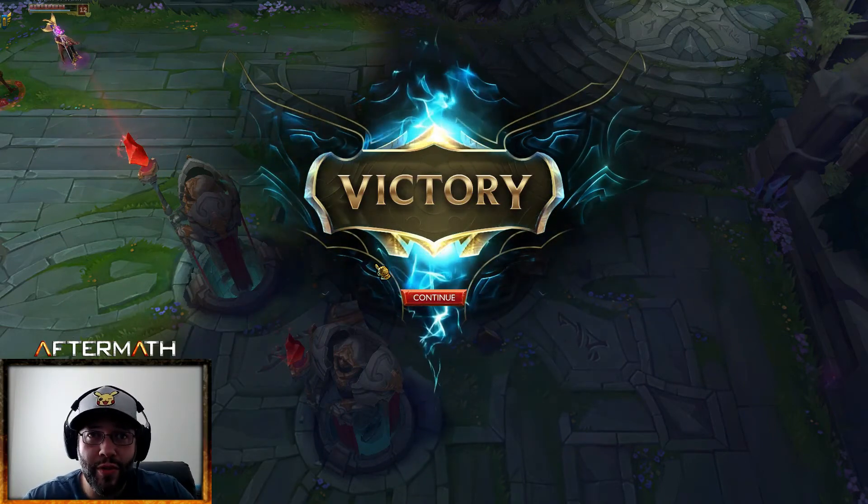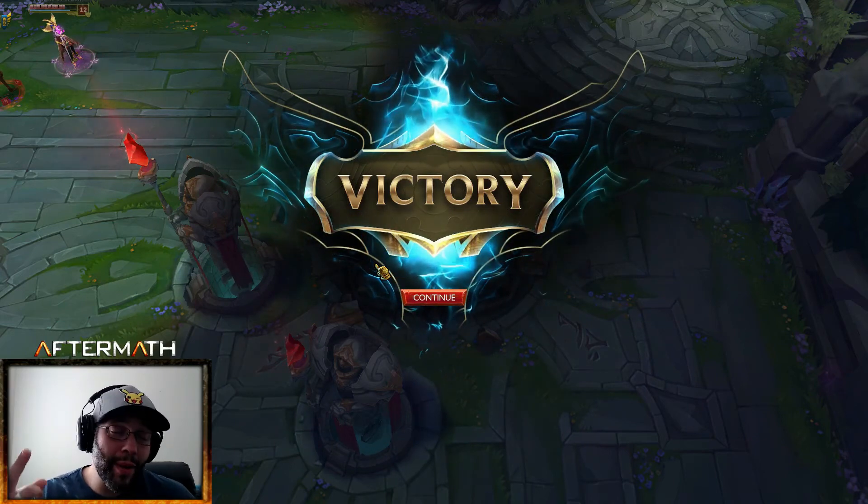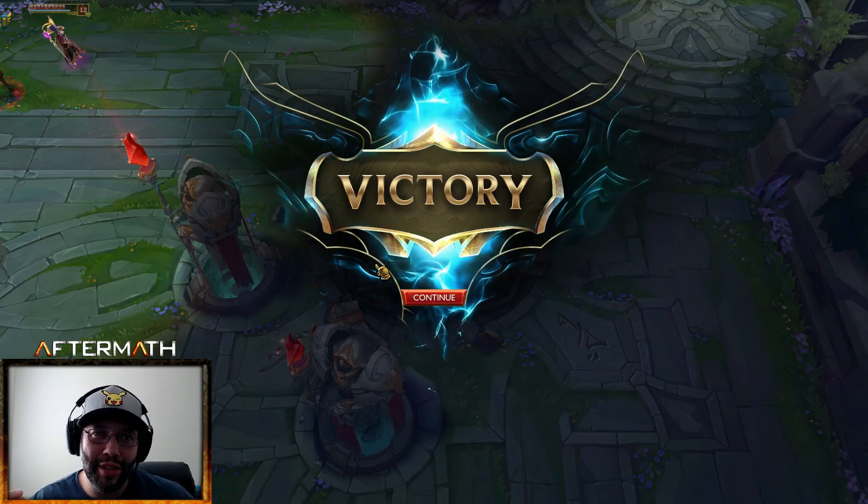If you wanted to do an off-tank bruiser you could do Rod of Ages, Rylai's, Proto Belt — great for chasing people down. It's an awesome build, so much fun to play and very effective in ranked games. People just don't know how to deal with it — the LeBlanc even with all her mobility, I would just pop her and she'd be at half health constantly. Anyway, that's going to do it for this video. Like, comment, and subscribe — it's your boy Aftermath, checking out, peace.